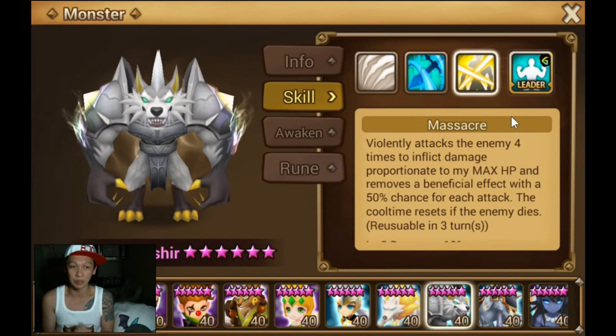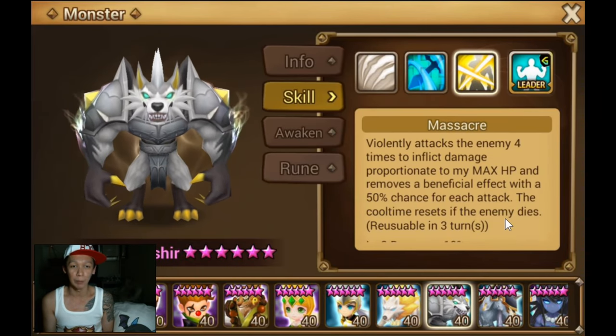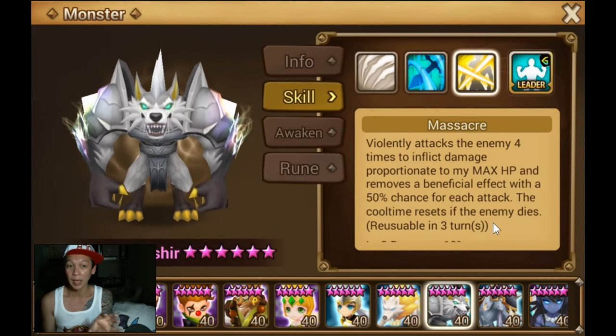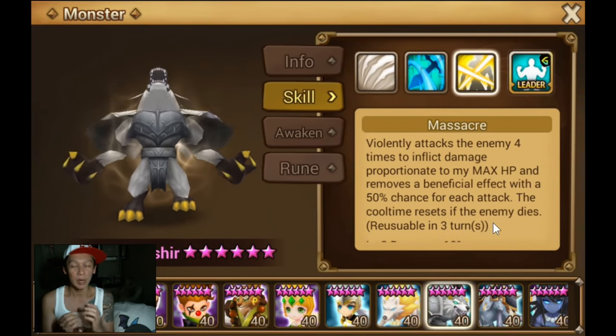This is the one thing that makes Asher good: Massacre. It violently attacks the enemy four times to inflict damage proportionate to Asher's HP and removes beneficial effects with a 50% chance for each attack.